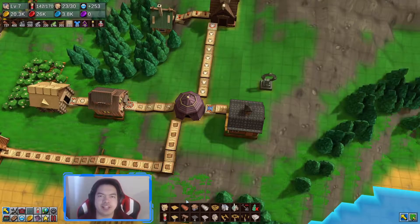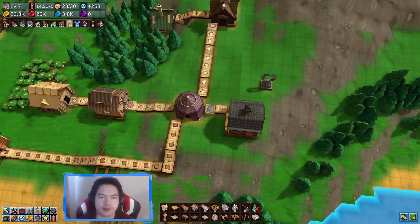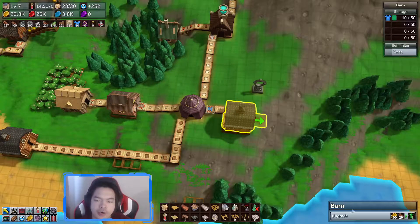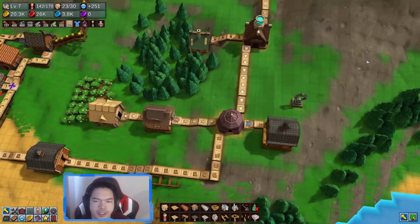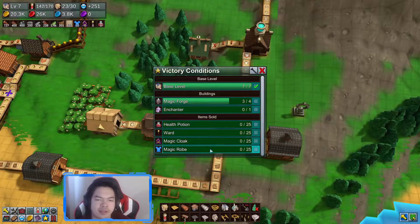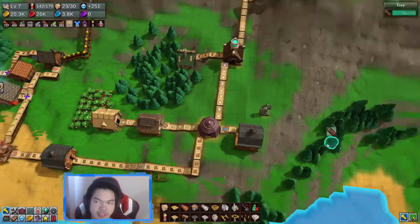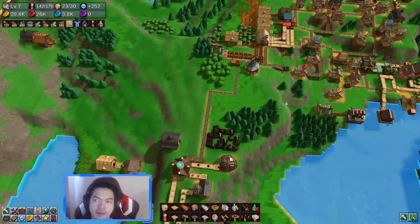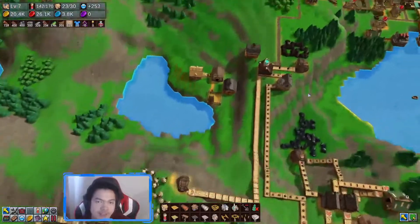Hello everyone, it's me SpeedyGear here for another episode of Factory Town. Where we last ended, we were able to finally make magical robes — the blue shirt — to complete one of our victory conditions. Unfortunately we still need to sell it to the specialty goods trader, and that place is super far away.